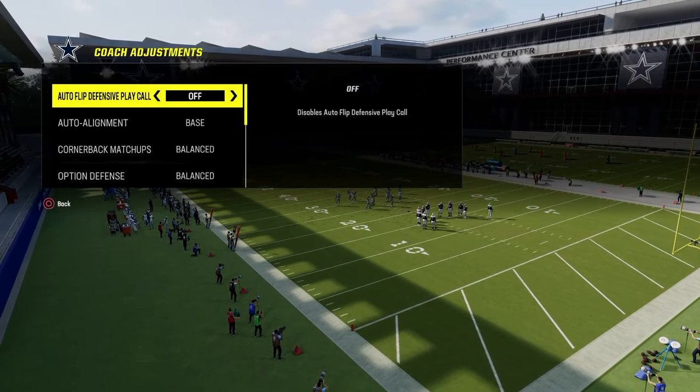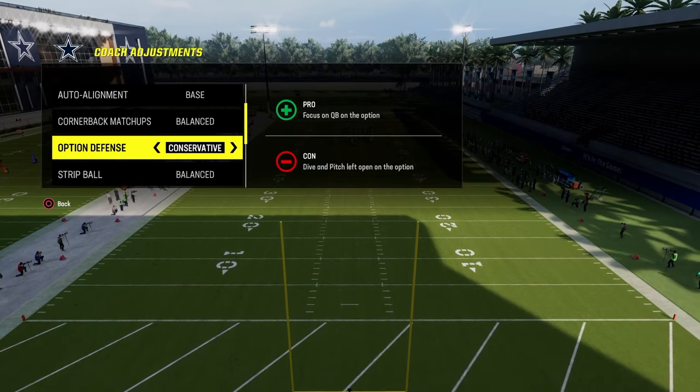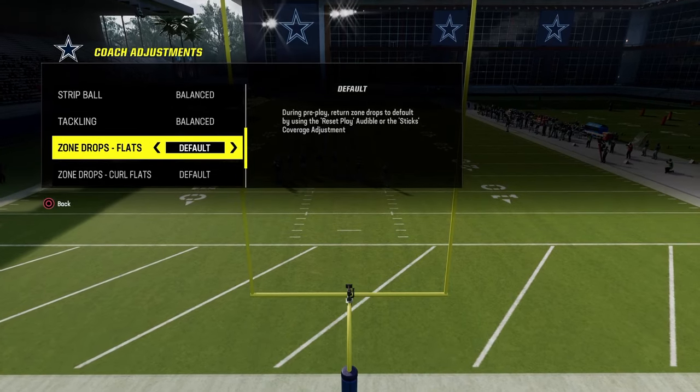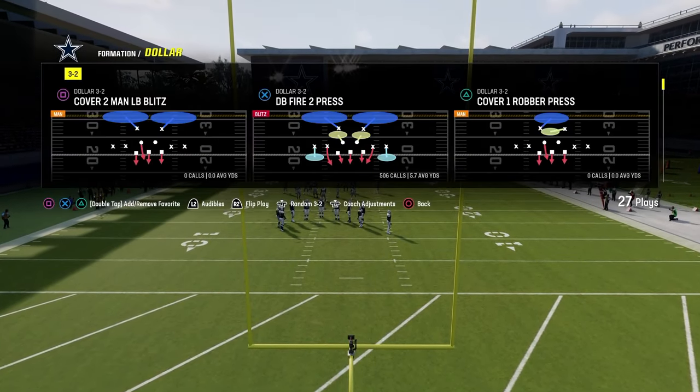Let's take a look at our coaching adjustments. Auto flip is going to be off, auto alignment is going to be base, option defense is going to be on conservative — that's actually pretty important when you're playing the bunch strong nasty formation. Pretty much everything else is going to be on default, including zone coverage, which is really, really important.